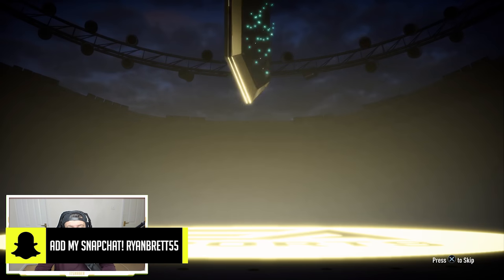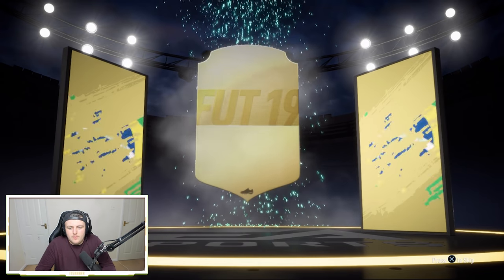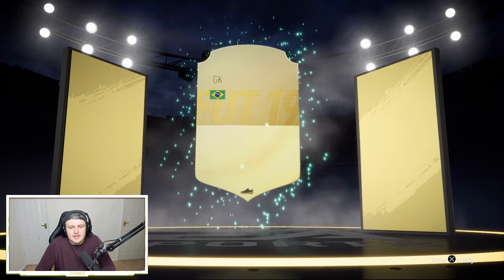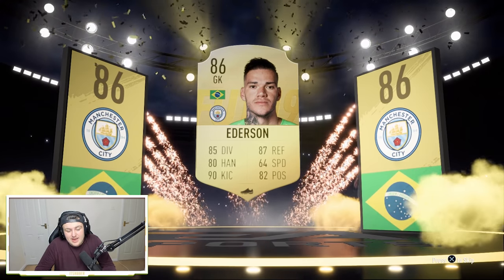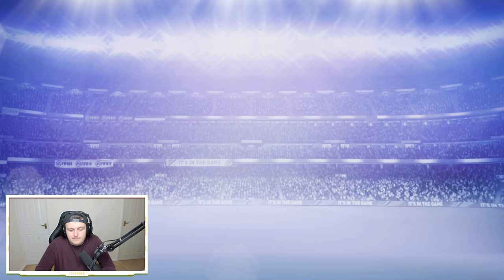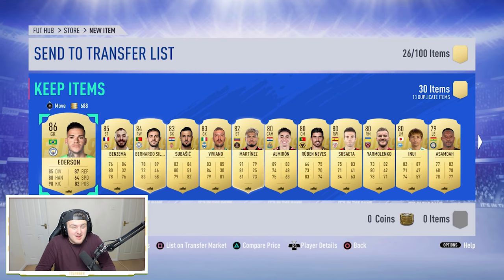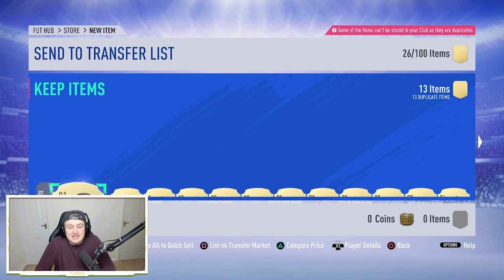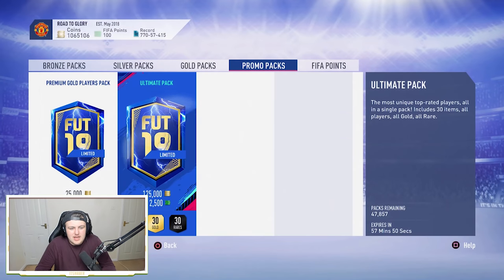We've got another 125k pack. It's a walkout! Please be blue... not blue sadly. What's it going to be? Be like a Ronaldo... Neymar... not even Alison - it's Ederson. An 86 at the end of the day, it's not the worst but not amazing. Anything else in the pack? Go on, be a low-rated blue... no. Oh - Benjamin and Bernardo Silva! That is a decent pack right there. We'll take it.